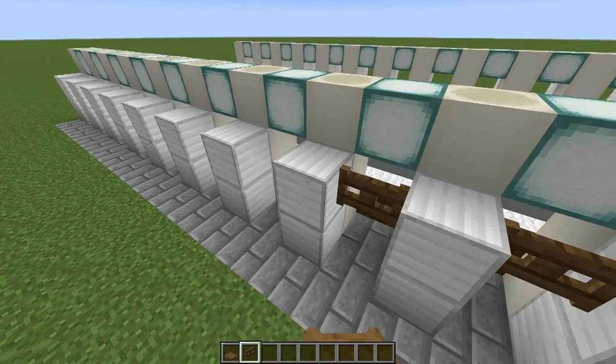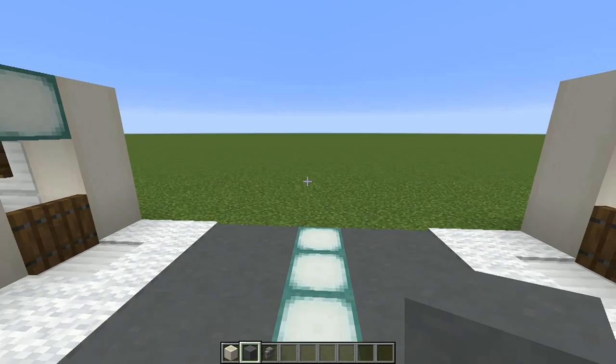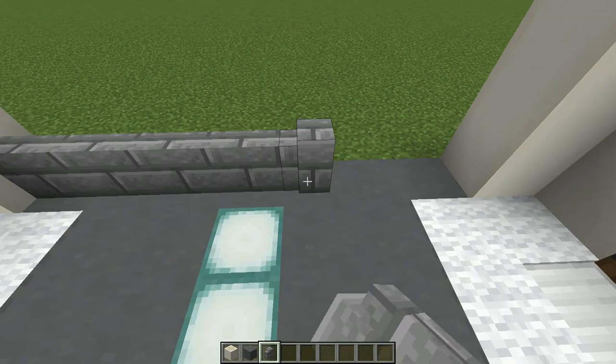The last thing to finish off our trading cells is to put our fence gates in — just placing these on the top block of these two-high pillars. Pick which end your breeding villagers are going to be. Mine are going to be up this end. I'm going to grab my bone blocks again and put a three-high pillar right there next to the carpet, and another one there.